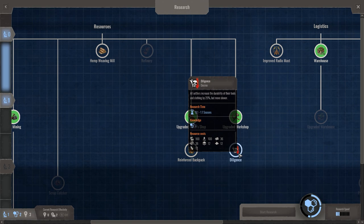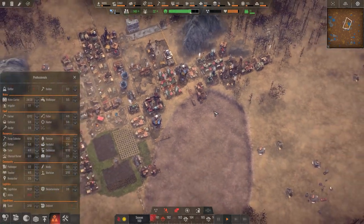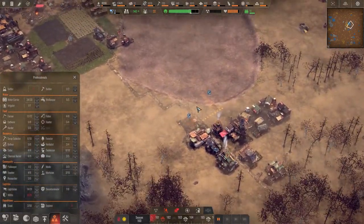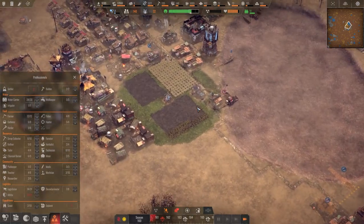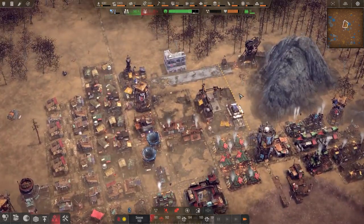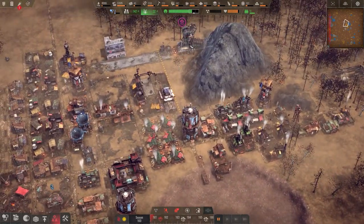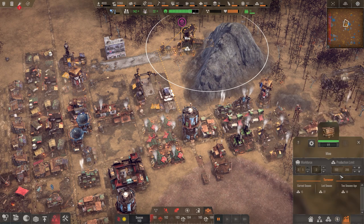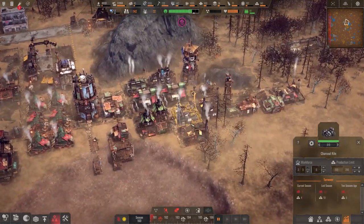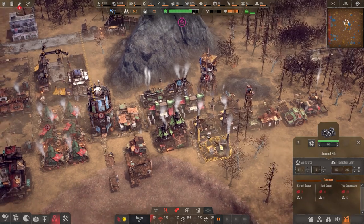Reinforce backpack also increases the durability of their tools and clothing, but they move slower — that's so weird. I'm sure it makes sense in the long run, but it feels more like a spec than an upgrade. Coal production has gone up quite a bit. I think we could probably ditch these charcoal burners. Let me check — they're at 27 and 18. These guys are at 4 out of 10, but they're using so much wood.